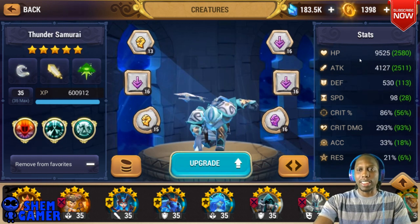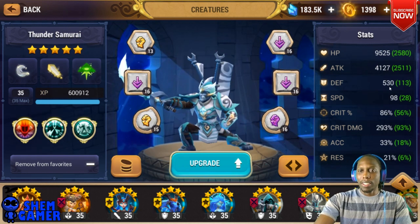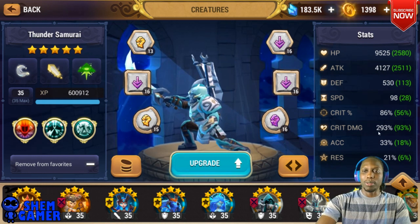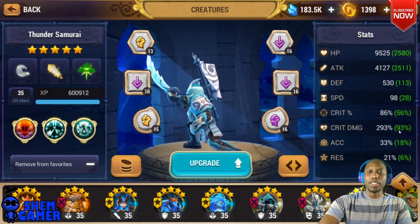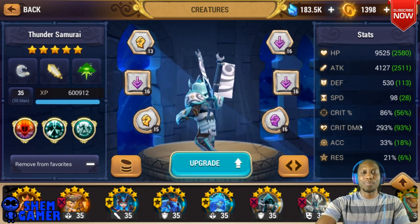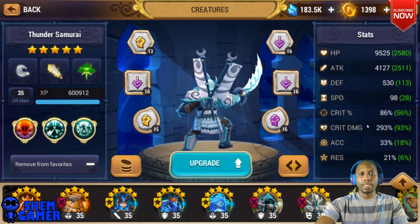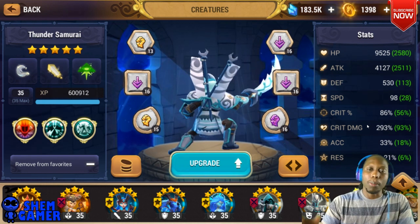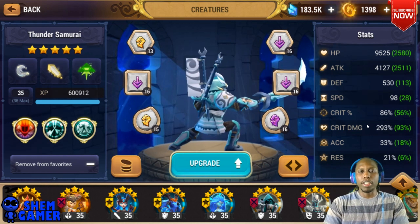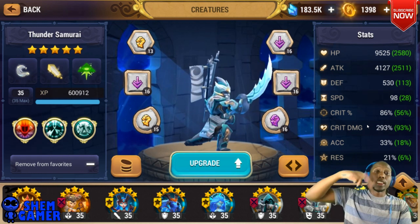Hopefully that was helpful. Once again, here are his stats — he has decent HP, not the best defense, but he's built purely for attack. If you get to 4,000 attack that's really good, and if you can get his crit damage in the 290s that would be amazing. I know some people probably have 100% crit rate, 350 crit damage, and 4,500 attack out there, but this works very well to one-shot the team. Alright guys, hopefully that was helpful. I've been absent this week but I'm back — don't forget to like, comment, and subscribe. This is your boy Shep Gamer, I'm out. Peace.